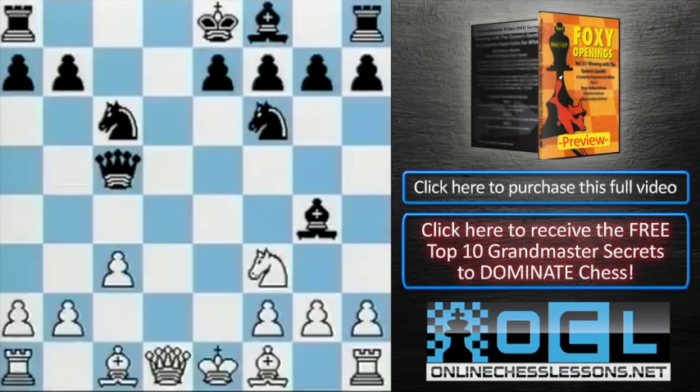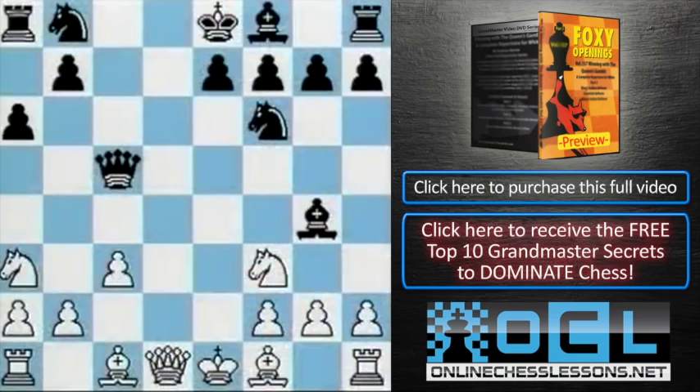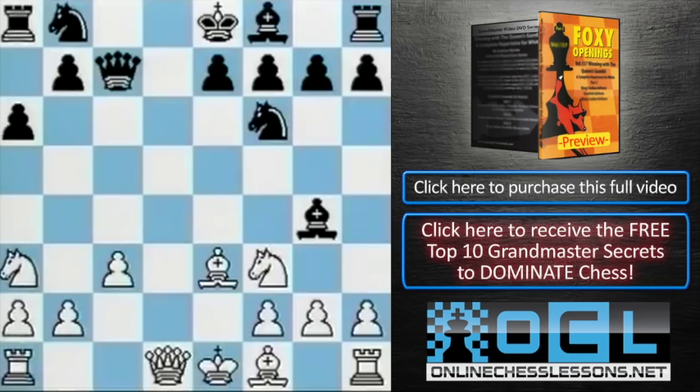Look at that — knight c7 with a checkmate is on the horizon. Therefore, black routinely plays a6 to stop the knight encroaching on the queenside position. This gives white the opportunity to start harassing that queen. Bishop b3, natural and good. The queen has to go back — queen c7. And then white continues in aggressive fashion: h3.